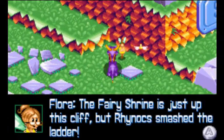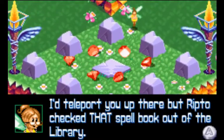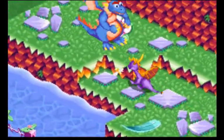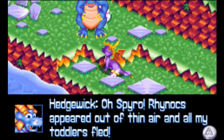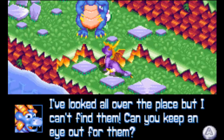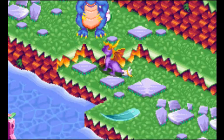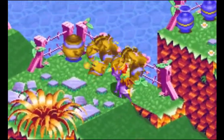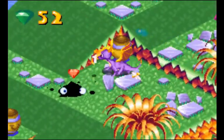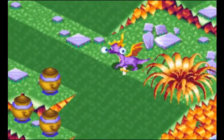The fairy shrine is just up this cliff, but Rhinox smashed the ladder. I'd teleport you up there, but Ripto checked that spellbook out of the library. Spyro, Rhinox appeared out of nowhere and all my toddlers fled. I've looked all over the place but I can't find them. Can you keep an eye out for them? Sure, if you find any of them, we'll send them home.